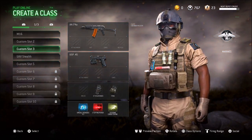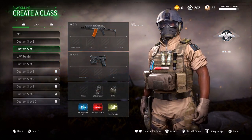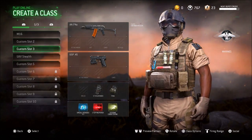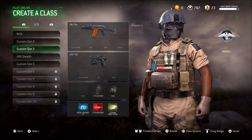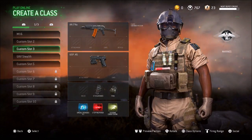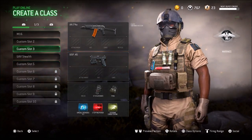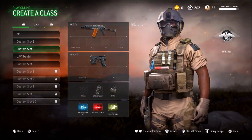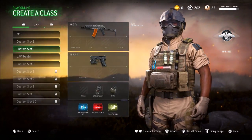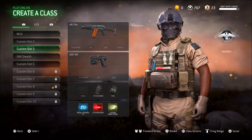Next I got that AK-74U - the mini AK, the beast. I'm running stopping power with that and I also rush with this class. It's actually an OP class to rush with because the damage on this gun is so high, and then you slap on stopping power it makes it more OP. And of course, I got three special grenades just in case I'm playing domination.